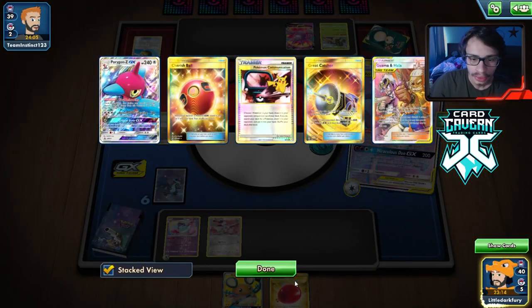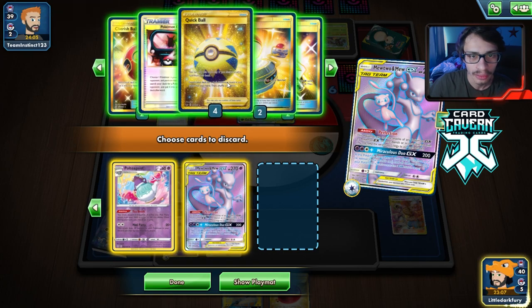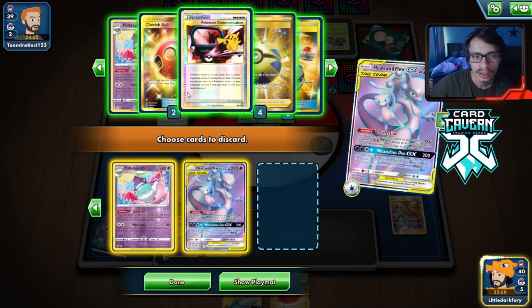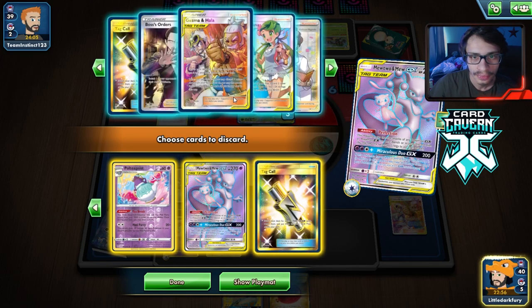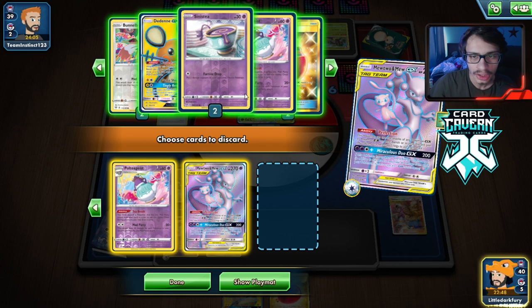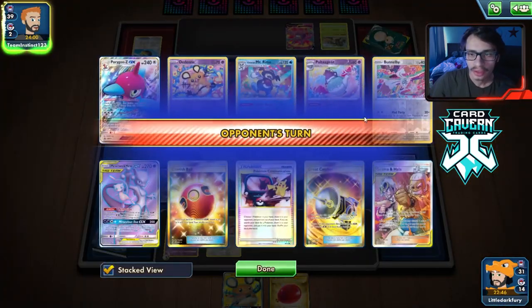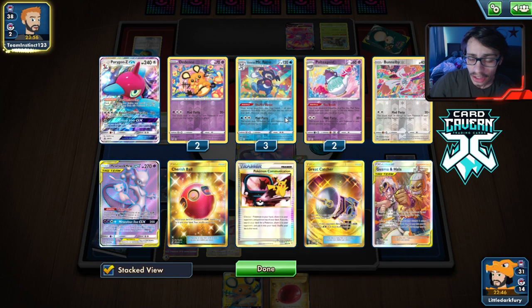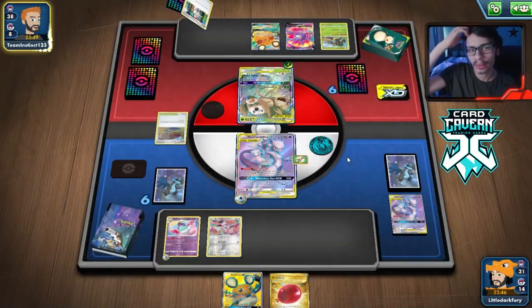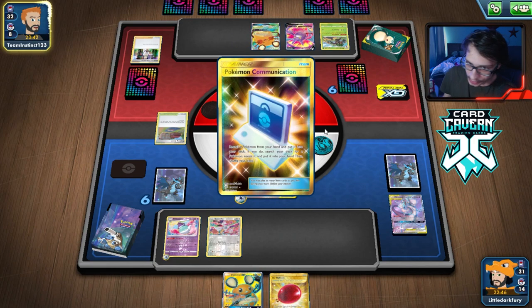We go two, two, all three — we put in one Polteageist and one Bunnelby. It's not a whole lot of damage though. We prized a few Mad Partiers which is kind of annoying, so we have to do another Polteageist discard. We can get rid of the last Mewtwo and a Tag Call. Yeah, we prized the Dedennes and the Mr. Mime, so we weren't able to get as many in the discard. We're only doing 160 damage here. We need to make sure we still have attackers to work with, so that kind of sucks.